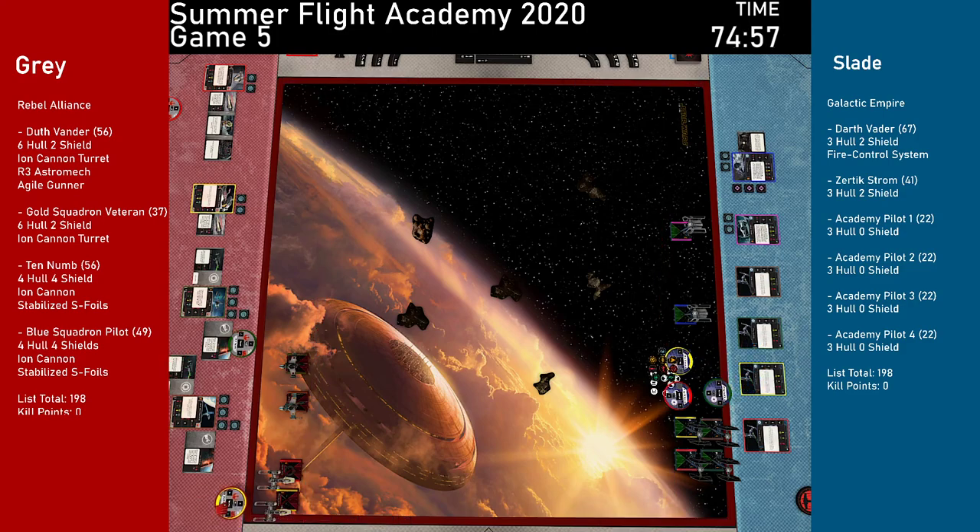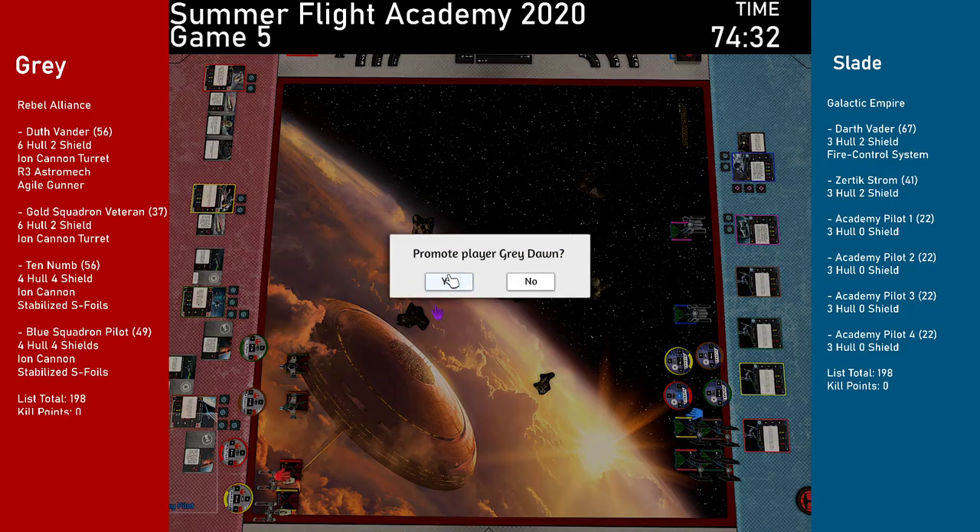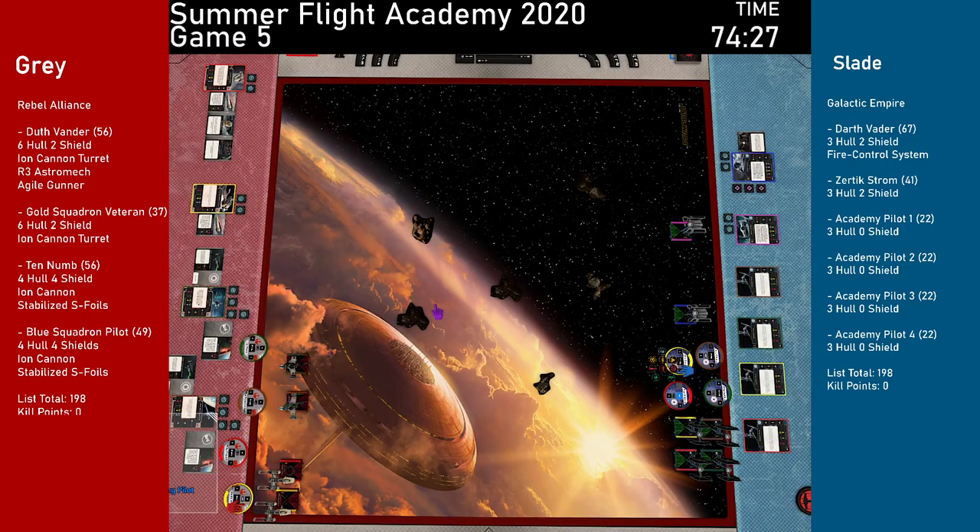Planning phase begins — all players set their maneuvers secretly. The commentator notes that S-foils happen at the beginning of the activation phase for the particular ship, right before it activates, so there's nothing to do in systems phase. Someone mentions not getting their card together as a joke about workplace bureaucracy.